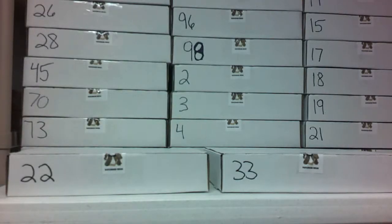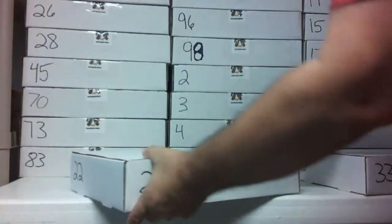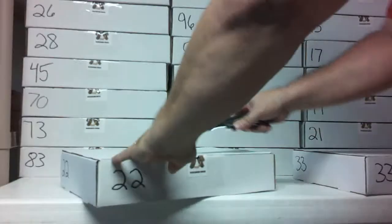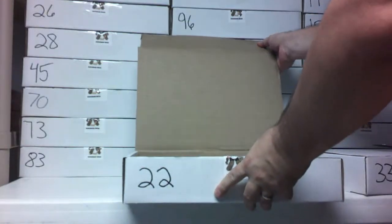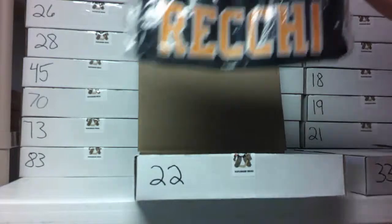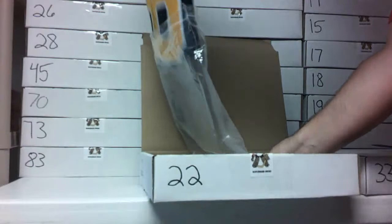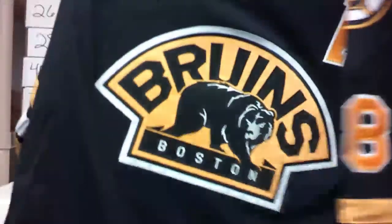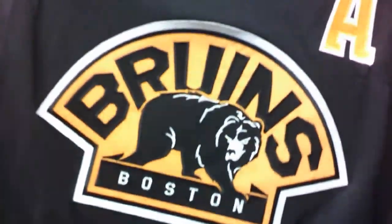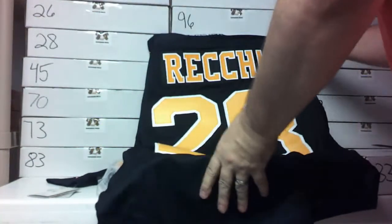Good luck guys - these boxes have been collecting dust. Box 22 - the winner is a beautiful jersey with Mark Reiki, a rebox AJCU with a lovely sig on the Mark Reiki. He played his last season and playoffs. Beautiful black ink sig on the Reiki, love the Bruins logo - a pretty rebox with the 'A'. Really, really nice one. Congratulations!